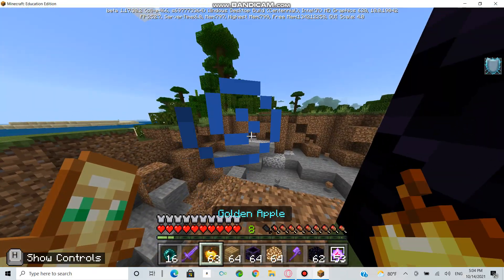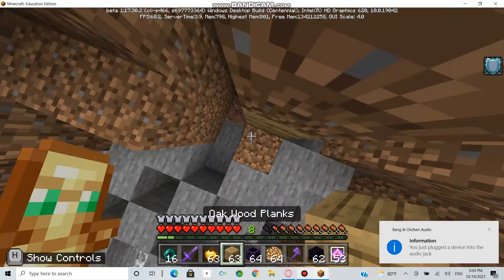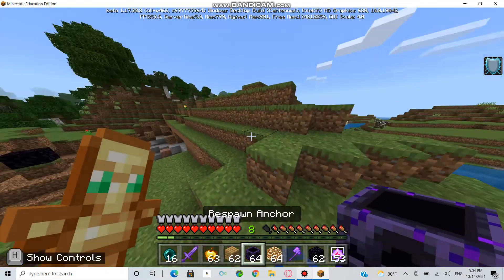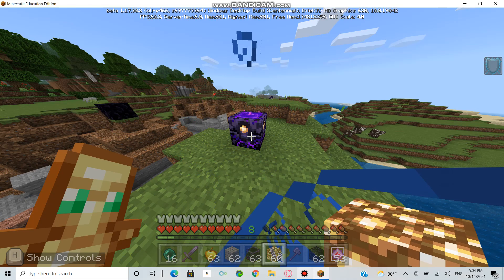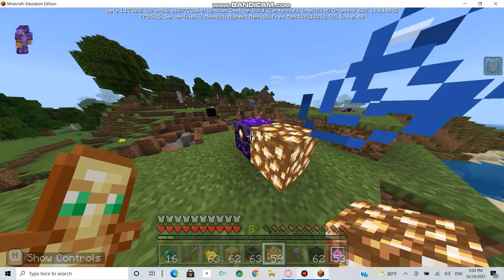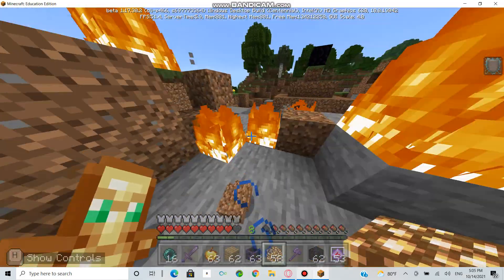Lots of you like to use respawn anchors more than end crystals — I have no idea why. In my opinion, end crystals are way better, maybe because the respawn anchor has fire, I don't know. To use a respawn anchor, you place it down then use glowstone five times — the fifth time it will blow up.